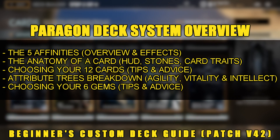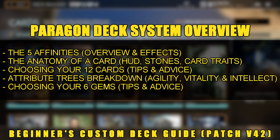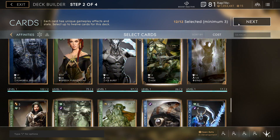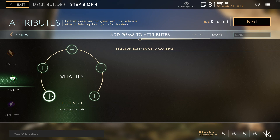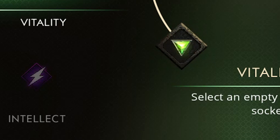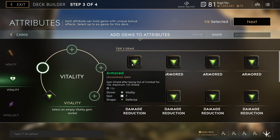In this video we will discuss the basics of building a custom deck by analyzing potential affinities that can benefit your hero, how to implement gems into your deck, and which attributes out of the three — agility, vitality, and intellect — can benefit you the most.